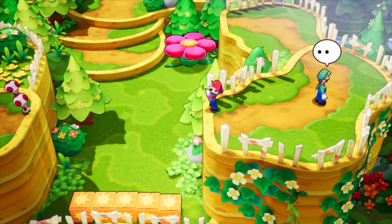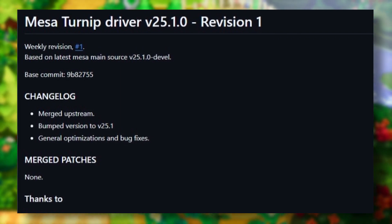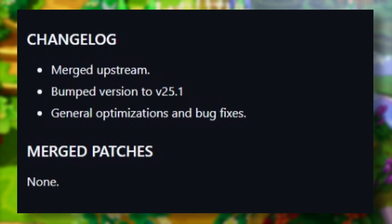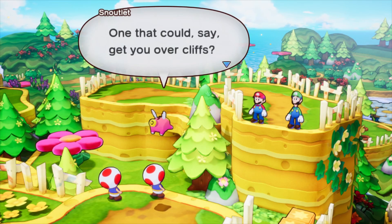Alright, now in the news: Mesa Turnip driver was updated to version 25.1 and revision 1 was released. Nothing too specific, just a bump to version 25.1 and some general optimizations and bug fixes. As always, the link will be in the description below. You can use this in Winlator and other Android emulators.